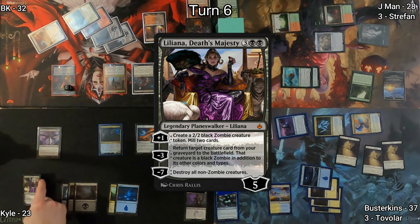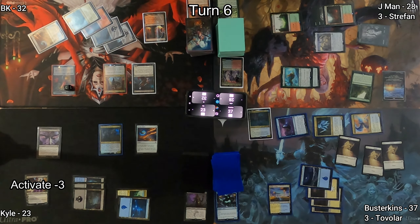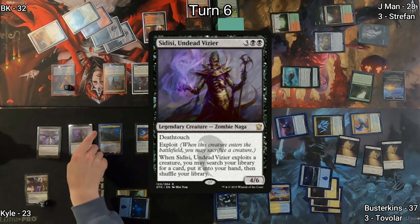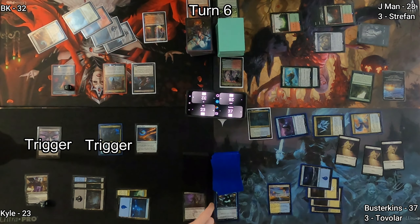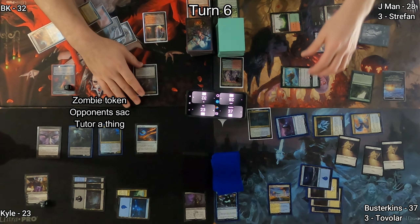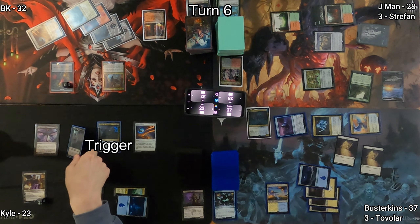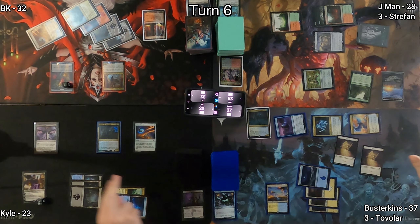On to Kyle starting turn six — Liliana, Death's Majesty is cast. Kyle activates her minus three ability, returning Sadisi Undead Vizier to the battlefield. Its exploit ability triggers, sacrificing itself again. He gets a zombie token, all opponents sacrifice a creature, and he gets to tutor something with Sadisi. He moves to end step, triggering Wilhelt, sacrificing his token, which triggers Dictate again, and gives him a card.